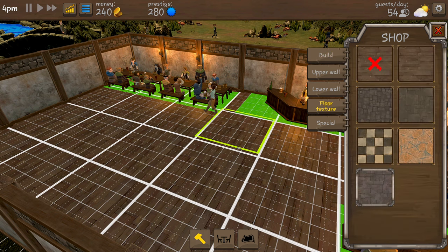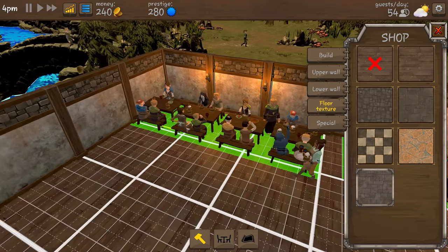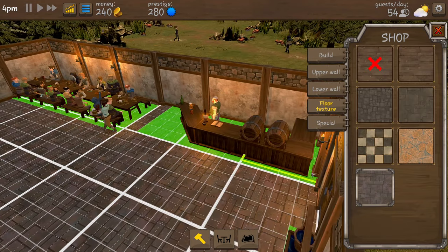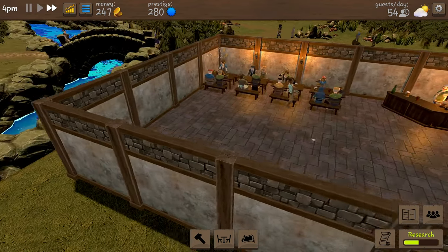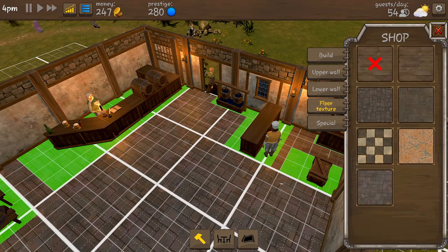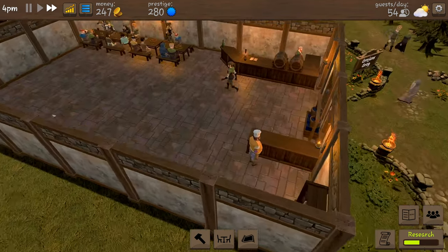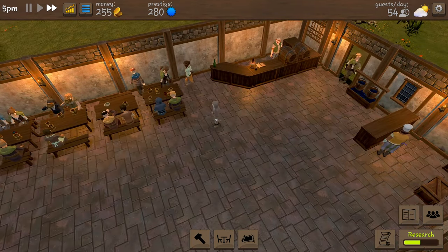So that's the one we've unlocked - we could change this and it doesn't actually cost any money. We're going to change all of it except for the little section where our chef is. Actually we're going to change that as well, just to make it match. Here we go - looks a bit colder but I think it's going to be fine.